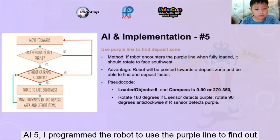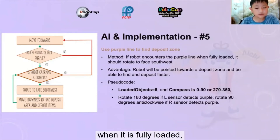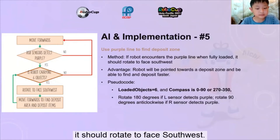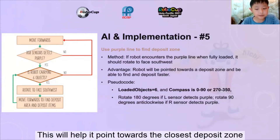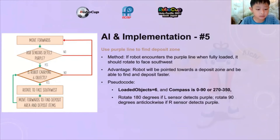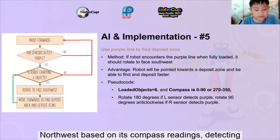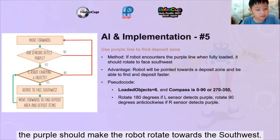AI Implementation 5. I programmed the robot to use the purple line to find the deposit zone. If the robot detects the purple line when it is fully loaded, it should rotate to face southwest. This will help it point towards the closest deposit zone, and if it successfully reaches the deposit zone, it can unload and earn more points more quickly. When loaded objects equals 6 and the robot is facing northeast or northwest based on its compass reading, detecting the purple zone should make the robot rotate towards the southwest.